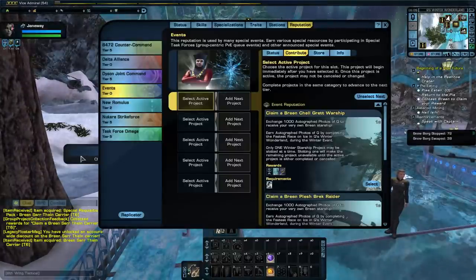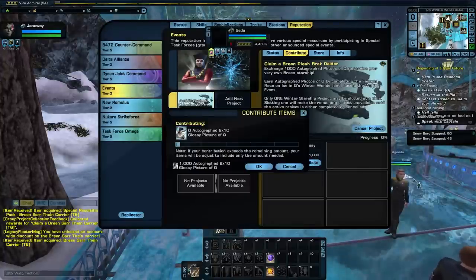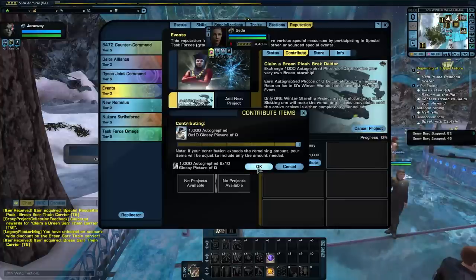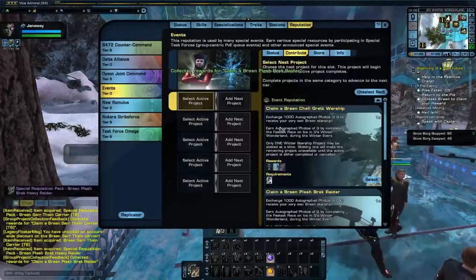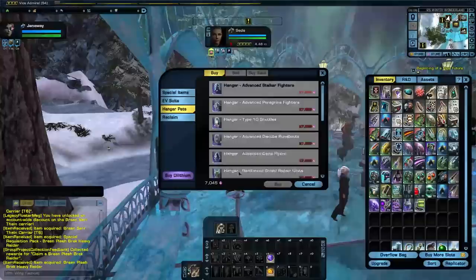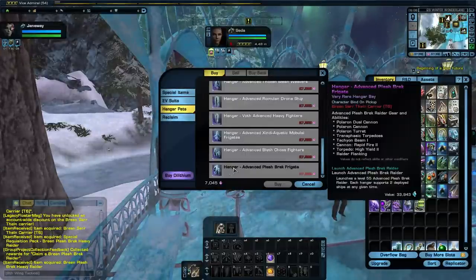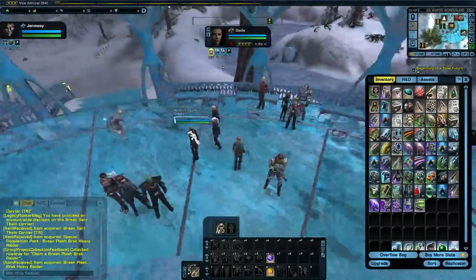Frigates are usually better than fighters — frigates last longer, they can take more abuse, and are generally more wanted than the fighters. I've been told there is a way to get the frigates by picking up the Breen Plush Bruck Raider, so we're going to go ahead and pick that up for the thousand that we have. Collected. If you acquire the carrier and the Plush Bruck Raider, the frigates are now available — without both of them you're not able to get the frigates.